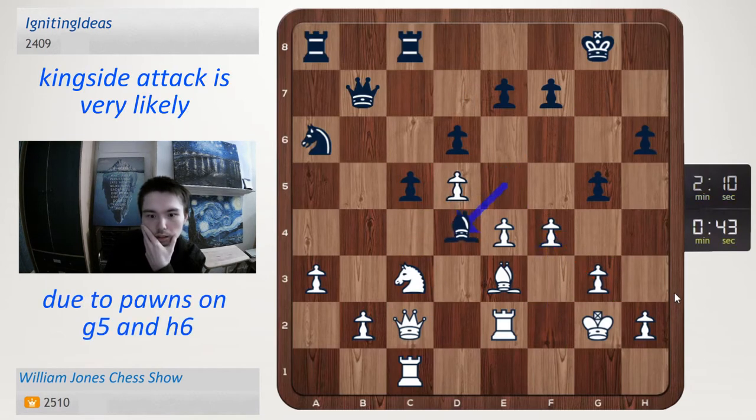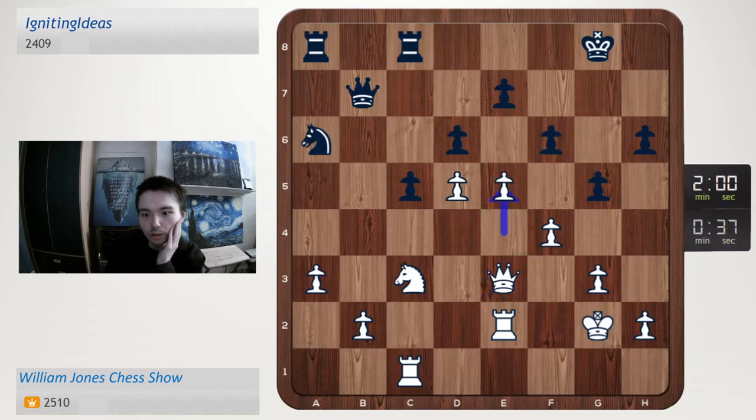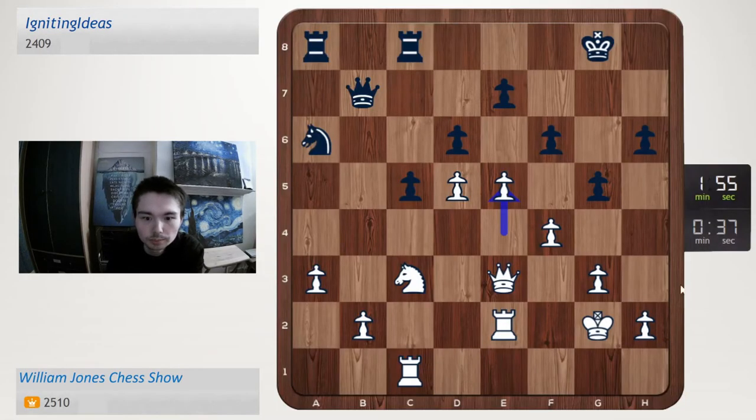Let's try and get a kingside attack going. Bishop d4, so we'll play queen d2. I might go f6, and then I think I have to go e5, just to blow open the position. e5, let's go — 37 seconds, let's go, blow it open. We'll pre-move that capture.